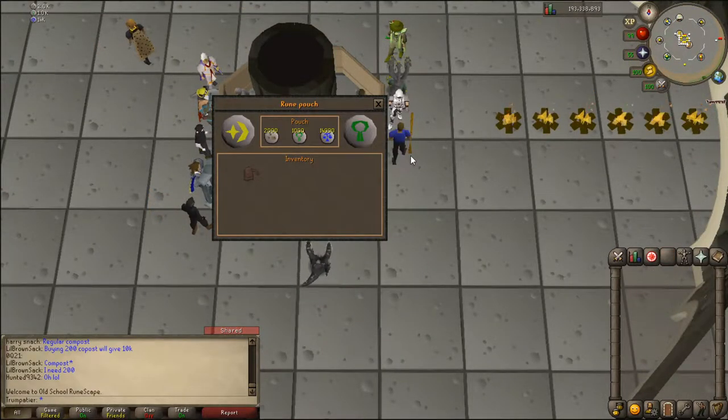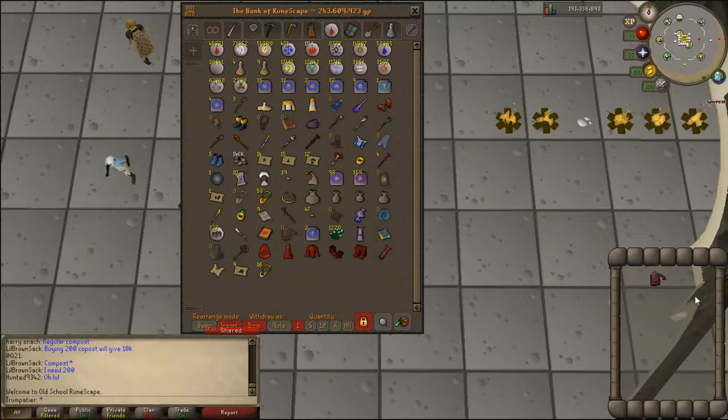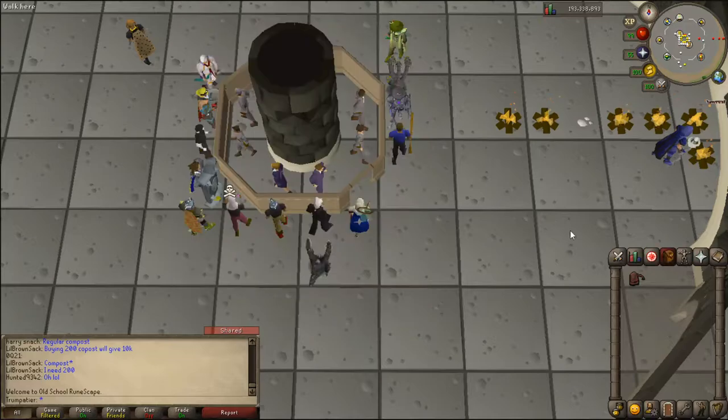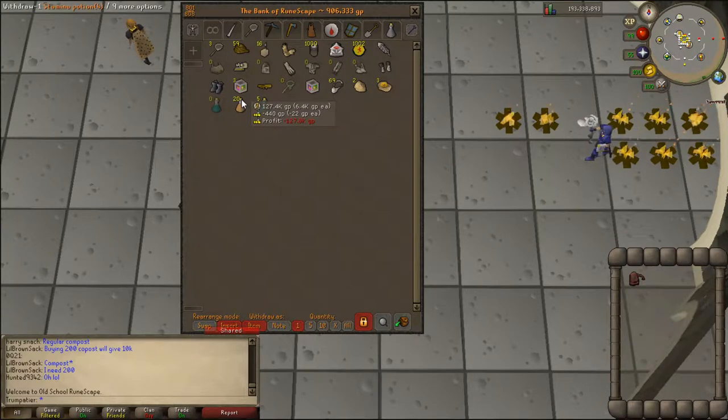We're starting with 2,000 dust runes, 1,000 nature runes, and 14,000 law runes. I'm going to try to remember to incorporate those into the final profit. Also 1,000 impling jars, of course. Five hunter potions just in case I find a lucky impling, because my hunter level is not high enough for them. And also 20 stamina potions.